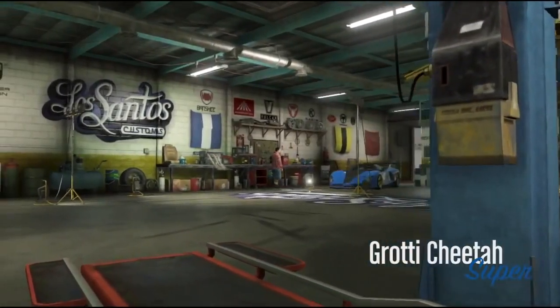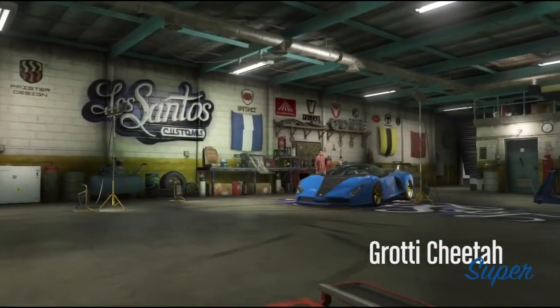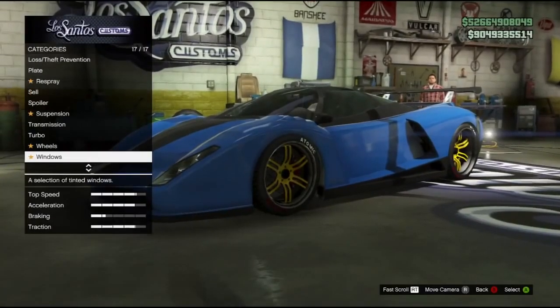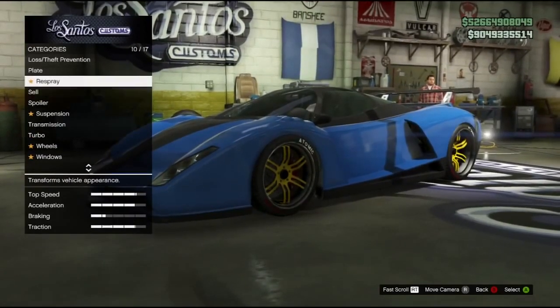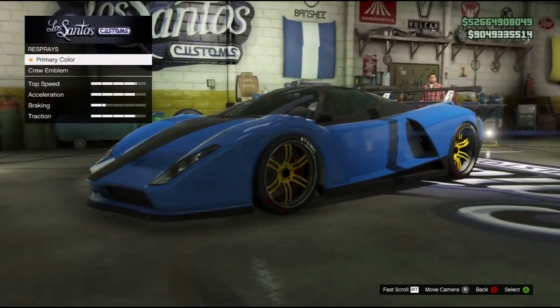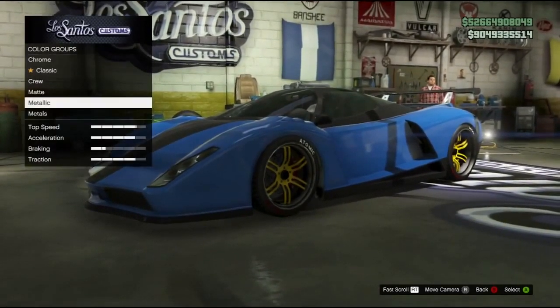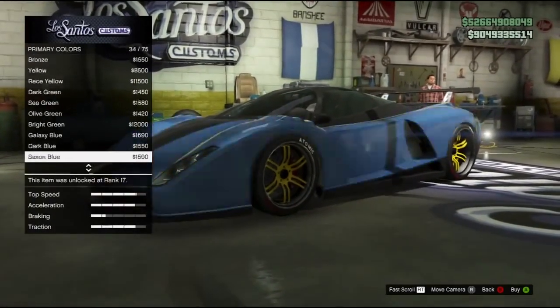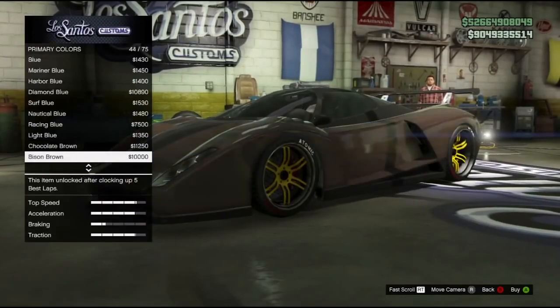So the first thing you need to do, you need to go to Los Santos Customs with any vehicle. Make sure when you go in, if your vehicle is destroyed, just click repair. When you do, you want to find the respray, then select primary, find metallic, and select the one that says chocolate brown.